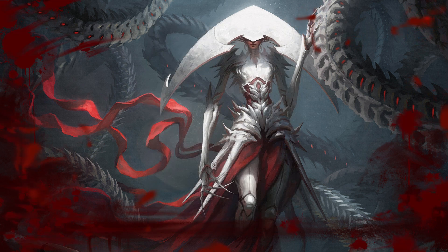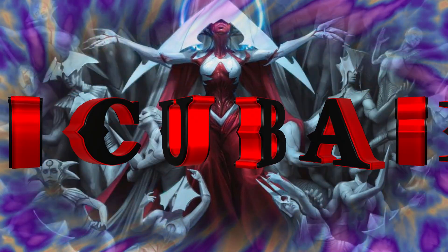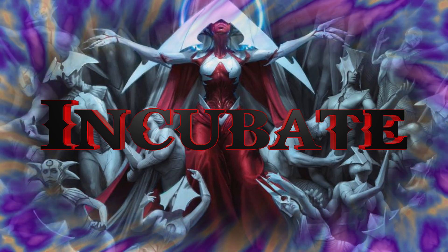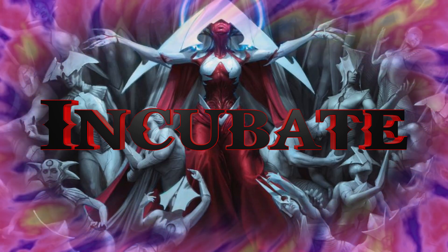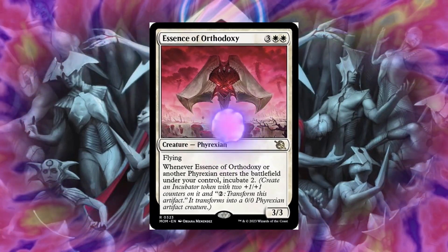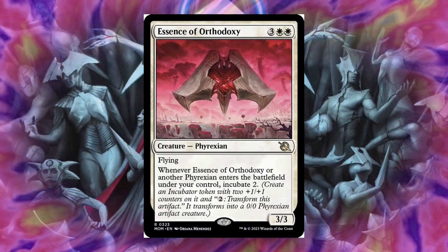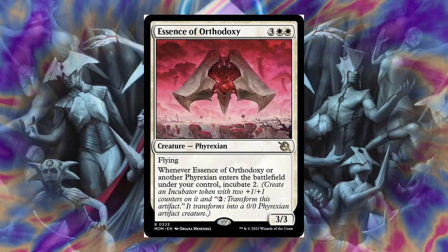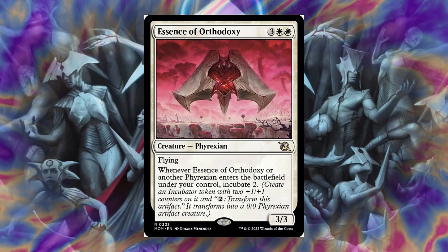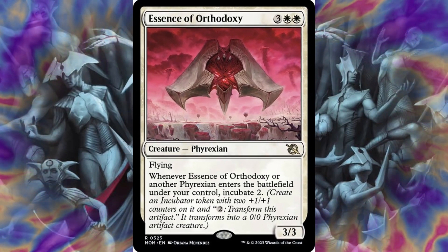So of course, we want to focus on going wide, so we have a lot of different options for doing that. The first thing I thought about was Incubate. Since we're transforming Elish Norn into that saga side, we could actually transform all our incubator tokens into creatures. So we do have other options like Essence of Orthodoxy. For 5 mana, it does have Flying, and when it enters the battlefield, or another Phyrexian enters the battlefield, you Incubate 2. Tokens and non-tokens that are Phyrexians entering the battlefield under your control will make another Incubate token, so you could definitely increase the production rate of your incubator tokens.